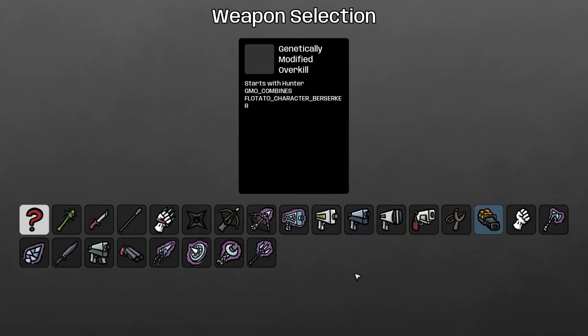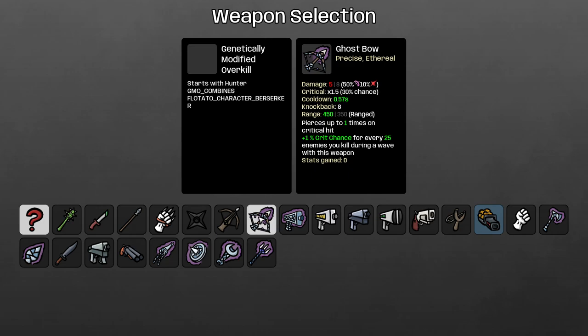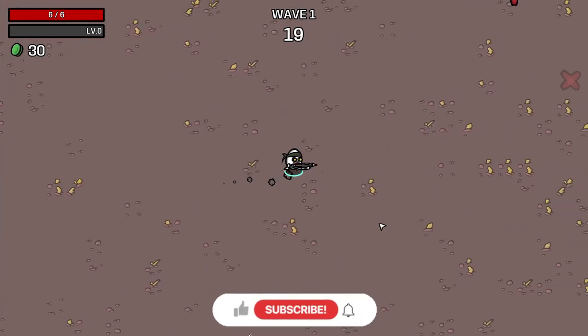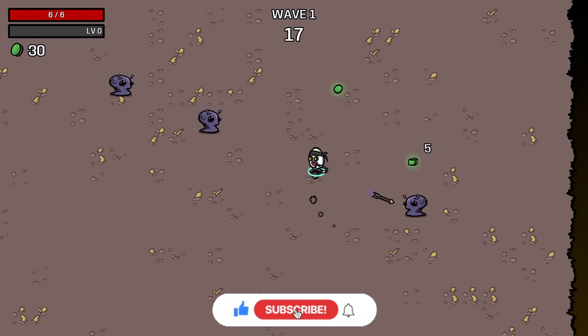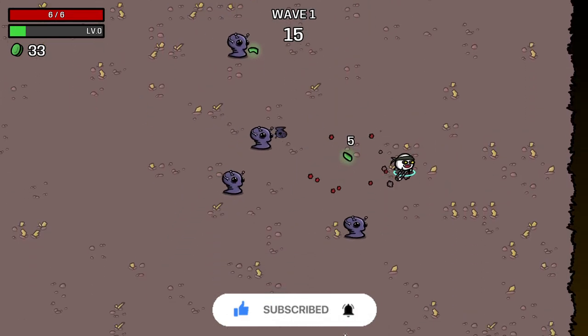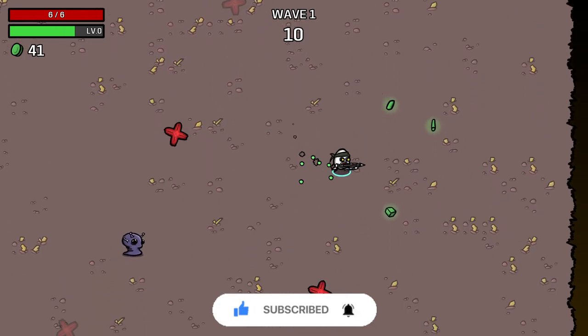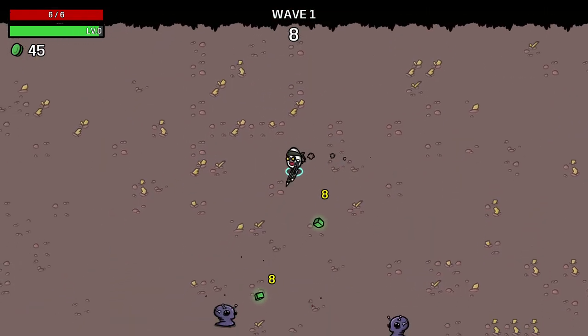We're going to be trying out another ghost weapon — the Ghost Bow. It scales on range and it scales on crit, and you gain 1 crit chance for every 25 enemies you kill during a wave with this weapon. We're going to take it to Danger 5 and see how this goes. How is everybody doing? I hope everybody is doing well, I am doing fantastic — excited to be trying out another one of these weapons. I'm in love with all of them.